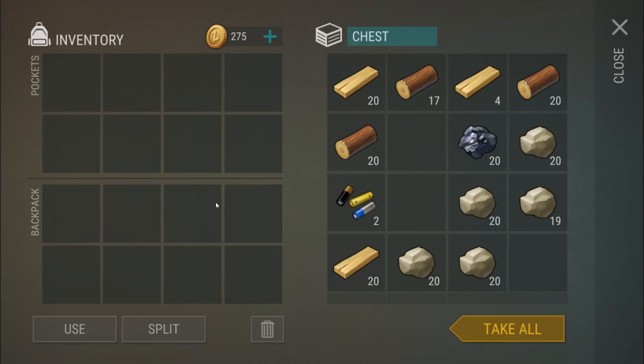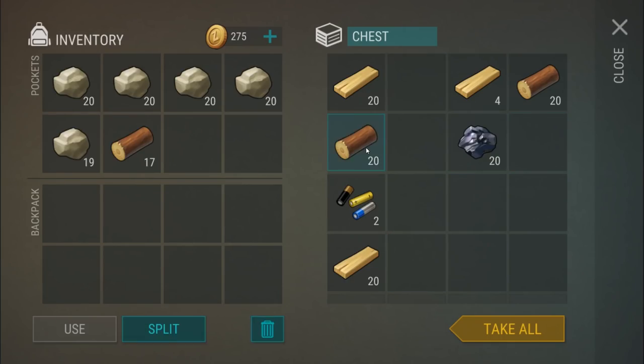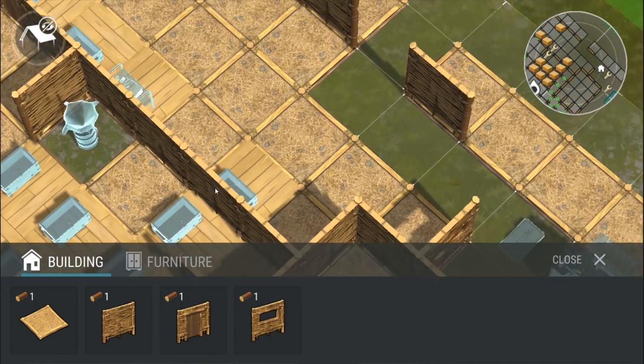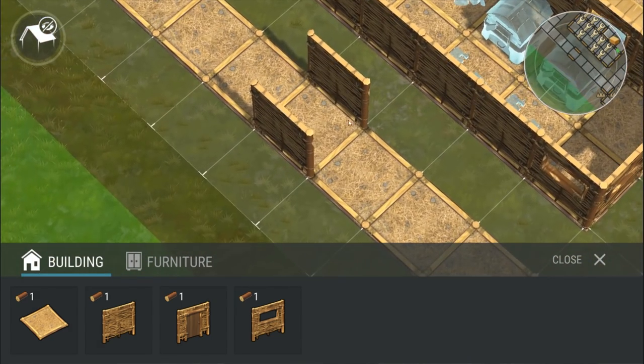Let me go ahead and grab our wood. I have been farming off camera — we need some wood and we need some stone. I do not have a ton of materials; I've been doing a lot of building off camera, so that's kind of a bummer.